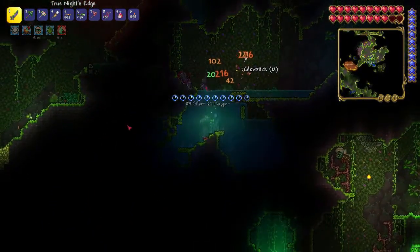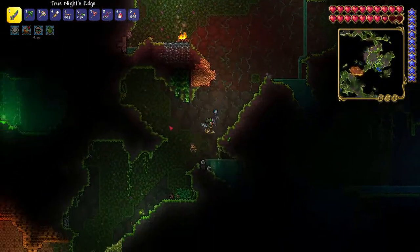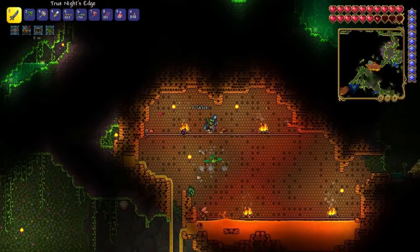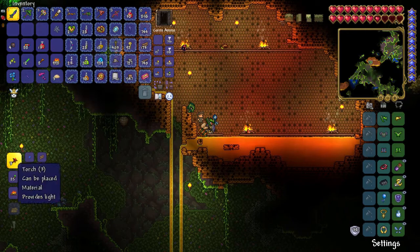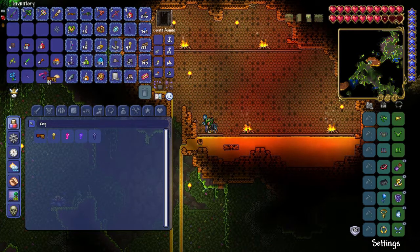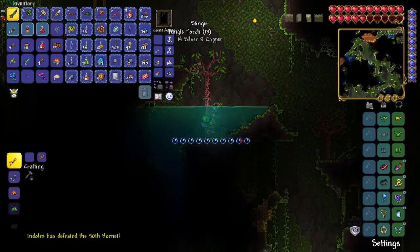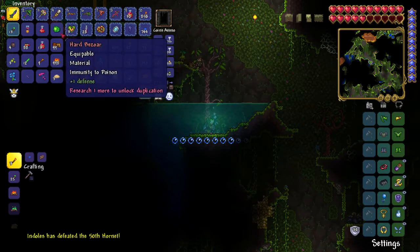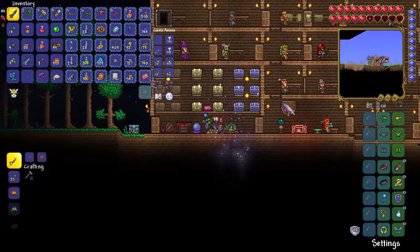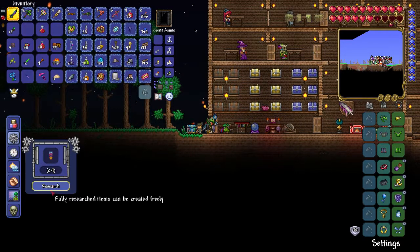Let's just kill things. The jungle, if you don't know, has a higher spawn rate than pretty much every place in the game. Jungles are really good for getting a couple of things. We got a Bezoar - hey, that's the item we need! That is an easier one to get - Toxic Sludges and all the bee stuff drops it. Let's go home and reset things. Bezoar: duplicated. Hornet Banner: duplicated.